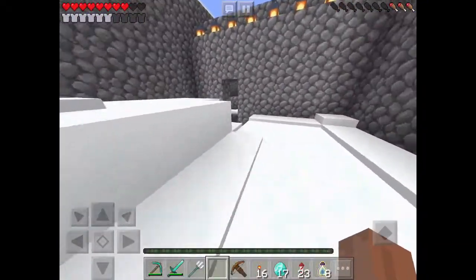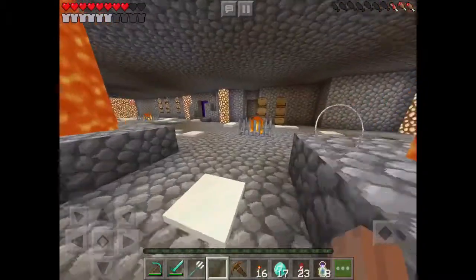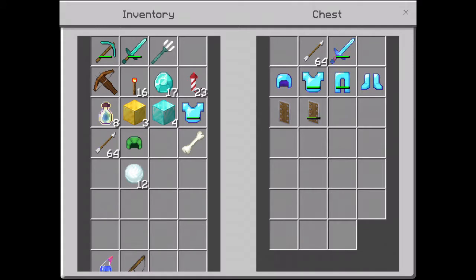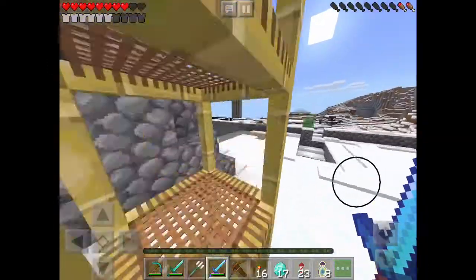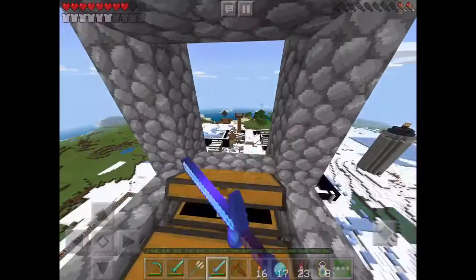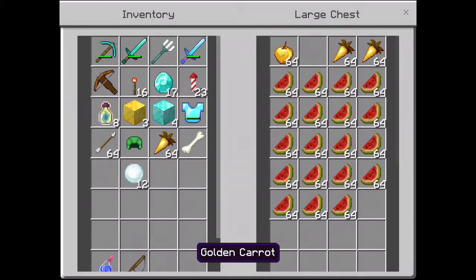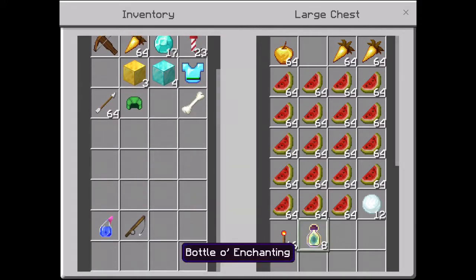I just got blocked by the barrier blocks. Anyway, let's go over here — I need food. If I can remember correctly, the portal should be at this fortress. I'm just going up here to get some food. I think this is the bell tower or something. Let's grab a golden carrot and a golden apple, and let's empty some of our stuff out.